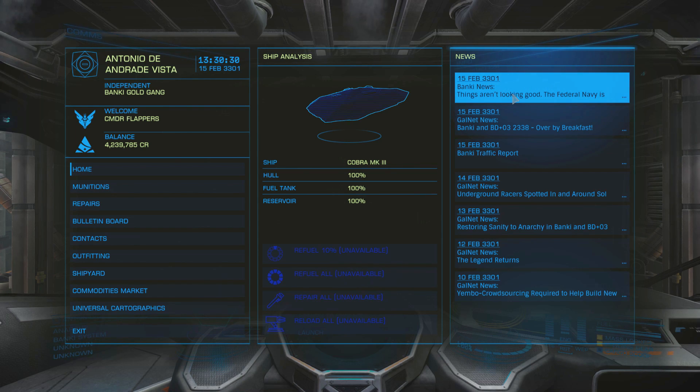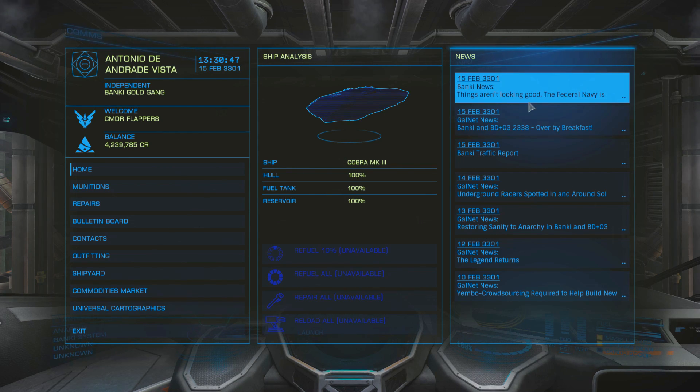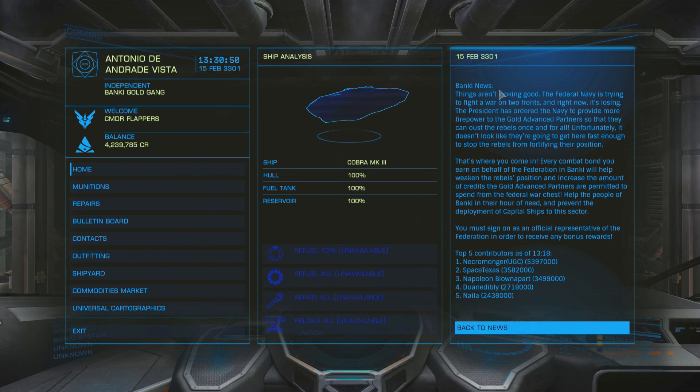It does require reading - it's an immersive game. You can see there's a lot of stuff about Banky and BD+03 2338. The Banky news says that the Federal Navy is trying to fight a war and right now it's losing, so it's asking for community help to represent the Federation against the rebels. You must sign on as an official representative of the Federation to obtain any rewards. For this specific one, you go to a conflict zone and get as many combat bonds as possible. The more combat bonds you receive, the higher tier you go up, and then you get a percentile ranking across other players.